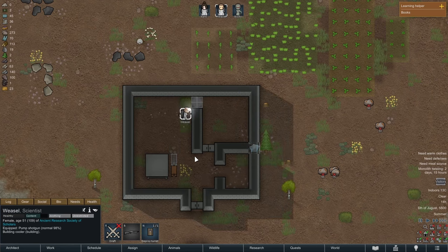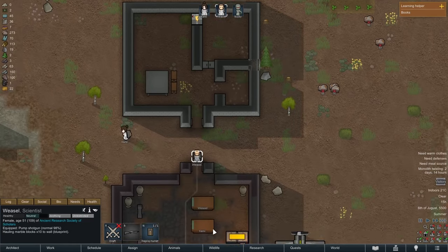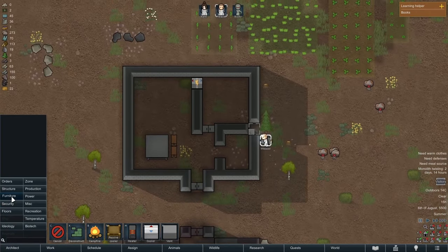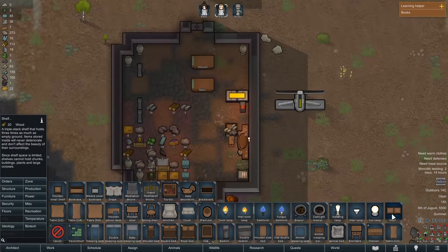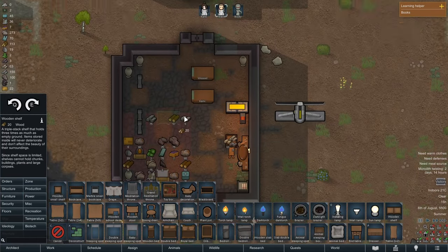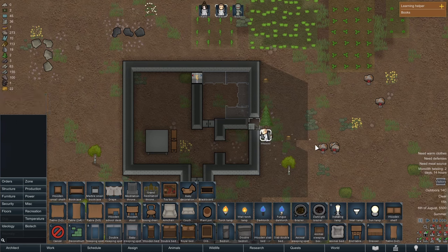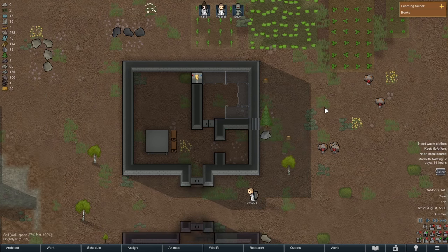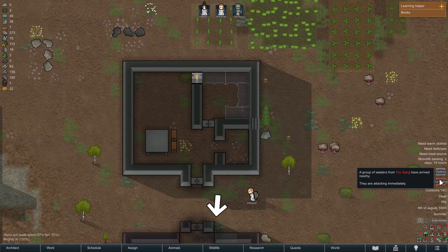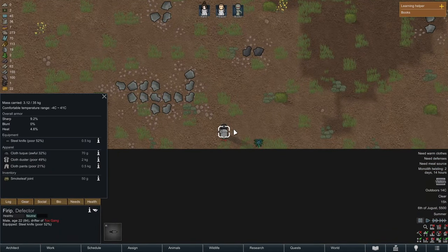Nice, that's all taken care of. We have one more little spot there. And now we're going to need to make some shelves — wood kind of looks nice. That'll be plenty of room for now. And look — we have a little Tox gang raid! Oh, they're attacking immediately. How adorable.